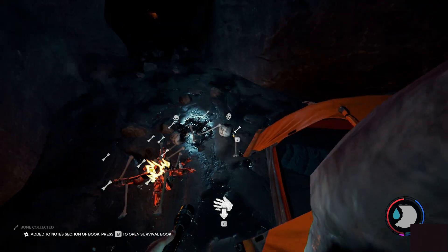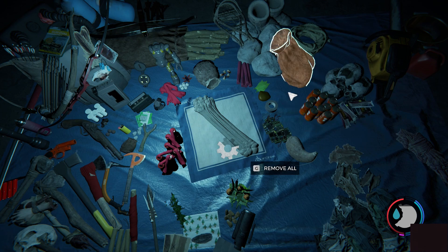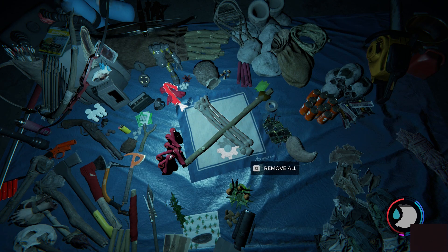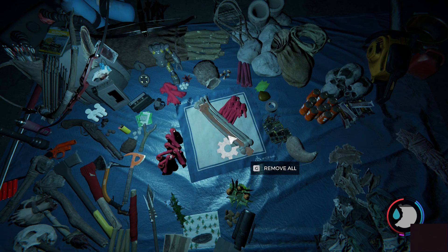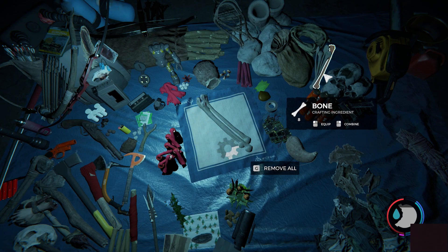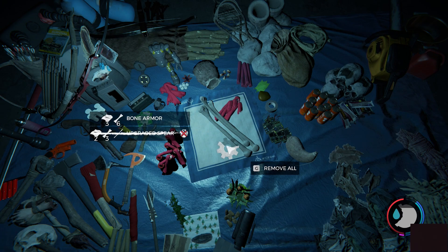Alright, we pretty much have everything. We can't take any more bones — let's make bone armor. What do we need? We need bone arrows, feathers — let's make some bone arrows, just need some sticks. There we go — let's make some bone armor now. Wait, what do I need? Cloth? Should have enough bones — bone armor, yeah I do. There we go. Alright, how much bones do I have? Eleven, I need one more. Alright, let's make some bone armor.